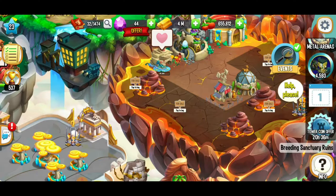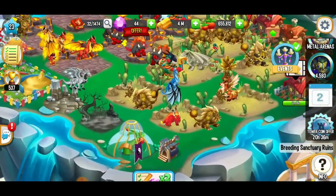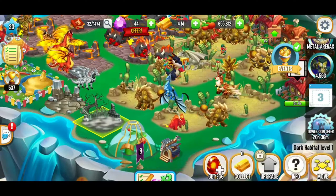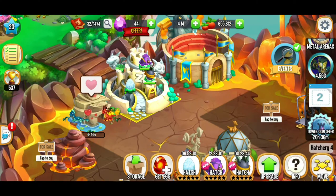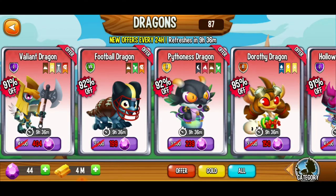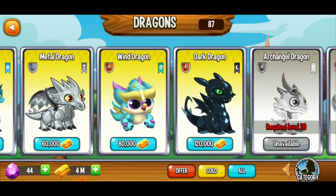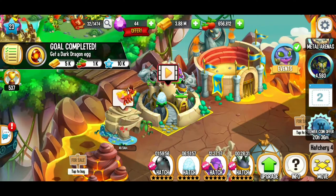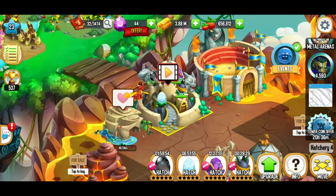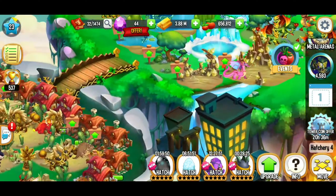We want to level up a couple more habitats. I need to get my first dark dragon egg, so we're going to go to the hatchery and buy the egg with gold. We're going to get that dark dragon — that already gave us a little bit of experience. It's got a two-hour hatch time, so we're going to patiently wait for that.